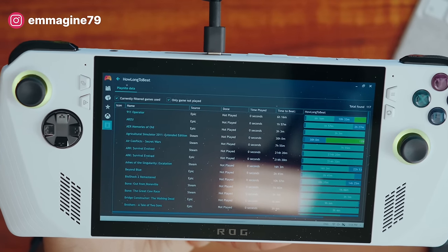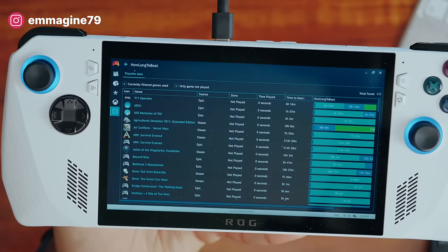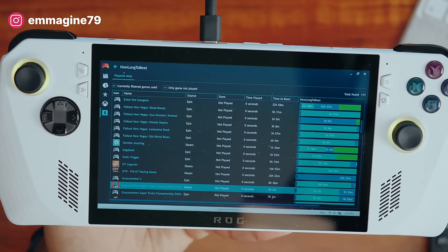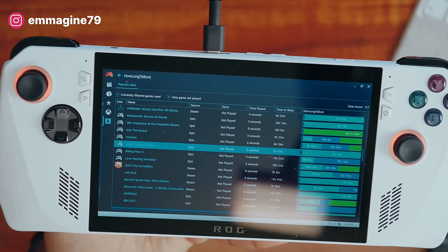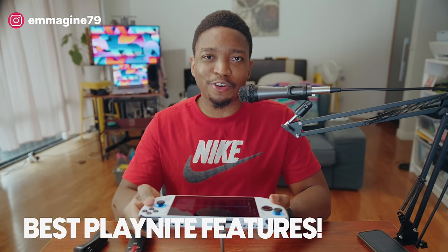The last tab is HowLongToBeat, which shows all your games with different filters and how long it will take to beat each one. I have far too many games I am never going to beat — or even install — because we just love buying games on sale. But you can get a quick overview of your whole library and how long it will take to beat them.